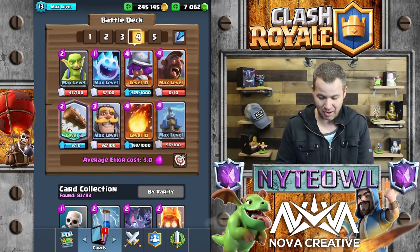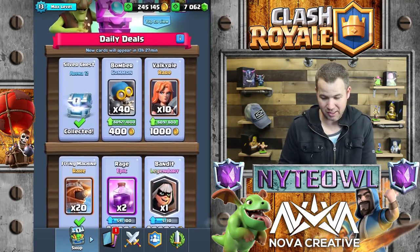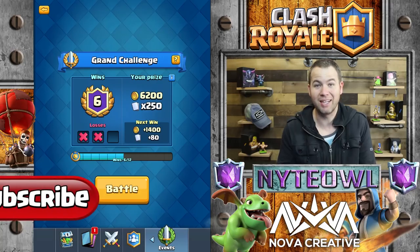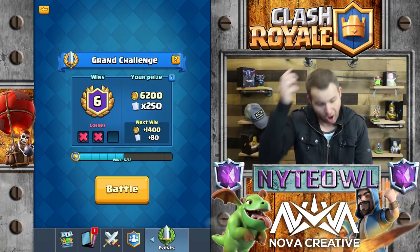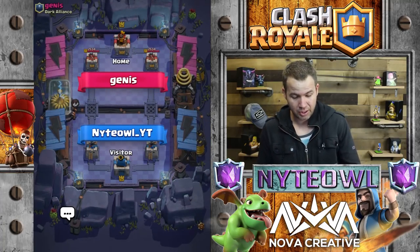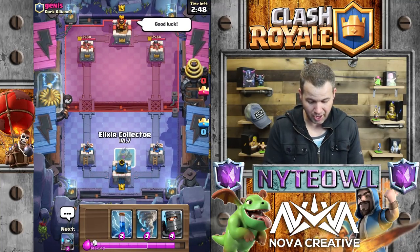I'm gonna use this golem deck that I've been using - it has the pump in it obviously. Our fortune chest has some fireballs and mini pekkas in it, so that's just a tip on how we're gonna gamble in the video today. It doesn't cost any money - hopefully. Let's finish this grand challenge. This deck is really dependent on getting a pump in your starting hand; if you don't, I struggle really badly.